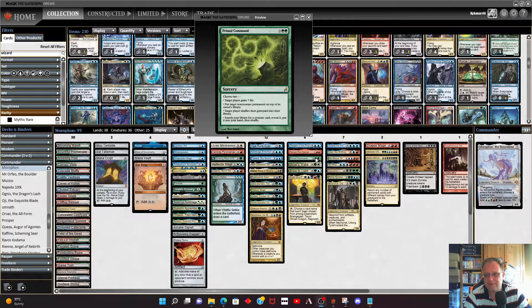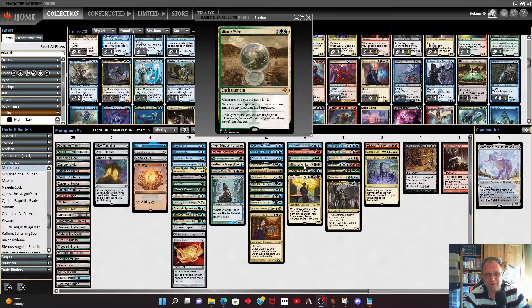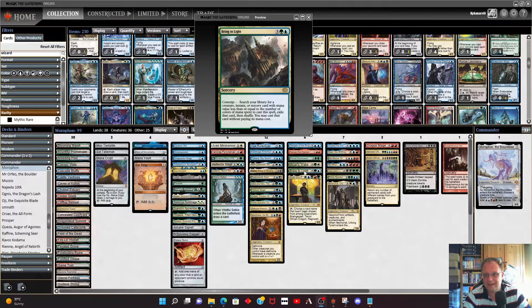Primal Command is one of the few sorceries — bounce something, get seven life, shuffle a graveyard into its owner's library, or search for a creature card and put it in our hand. Mirari's Wake is in to pump our creatures and help with mana, because we're going to be casting a lot of expensive spells.